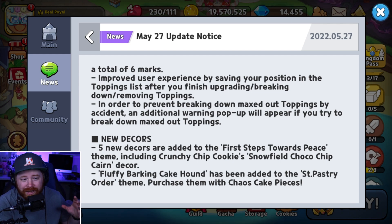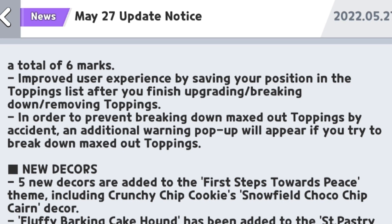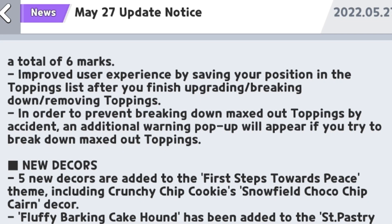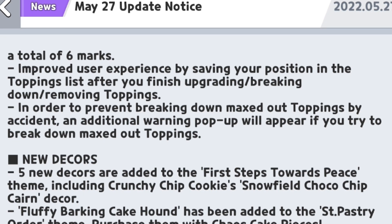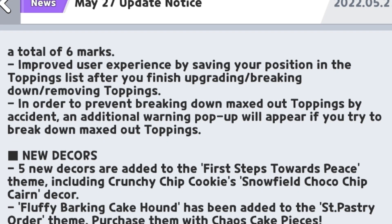Continuing with topping quality of life improvements: they've improved the user experience by saving your position in the topping list after you finish upgrading, breaking down, or removing toppings — a very nice quality of life addition. They've also added an additional warning pop-up to prevent breaking down maxed out toppings by accident if you try to break one down.